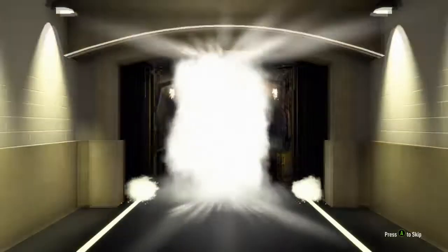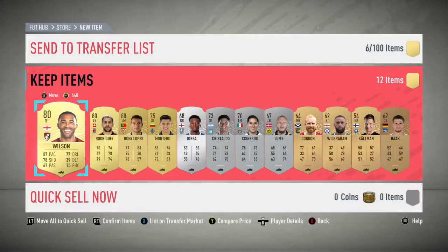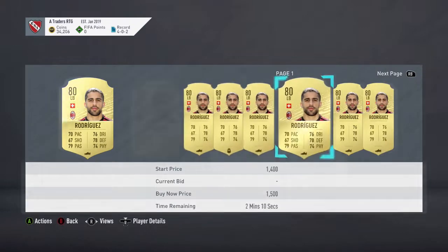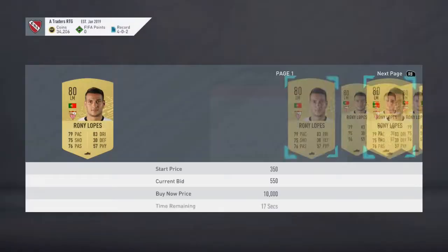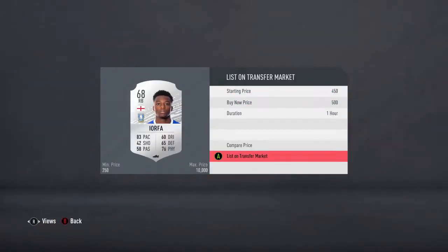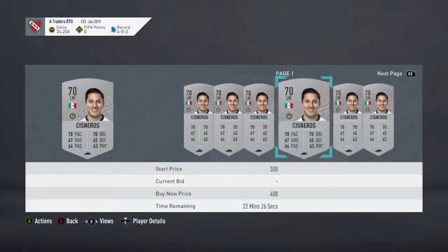We do actually get a decent player in Callum Wilson. He's pacey and a good player to use, but also he is one of the nominees and looking most likely to win player of the month in the Premier League for this upcoming month, and he is worth around 6k to 7k. Very decent when you're starting off to get a 7k-10k player, and of course everything else is just an added bonus. When you're starting off a road to glory, initially you just want to build up as many coins as you can while also making somewhat of a team so you can actually take part in things like squad battles and division rivals.